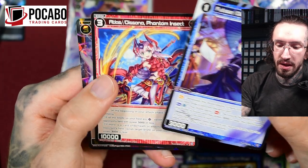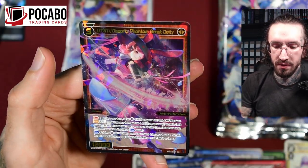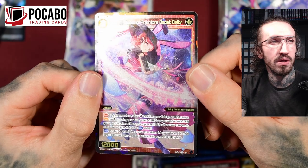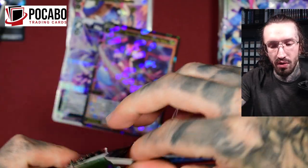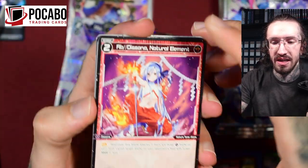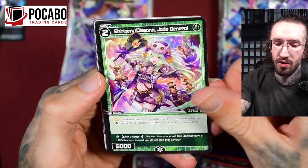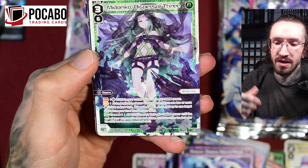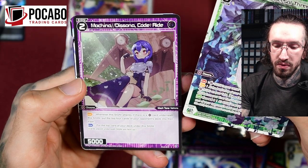That's really good. I wanted to build a freeze deck, but sometimes freeze decks struggle with closing the game. It's nice to freeze the opponent's Signi and maybe put them into the Ener zone, or at least prevent them from attacking. But sometimes those decks can't close the game since you have to push through. With cards that gain Assassin it's really nice to close the game.